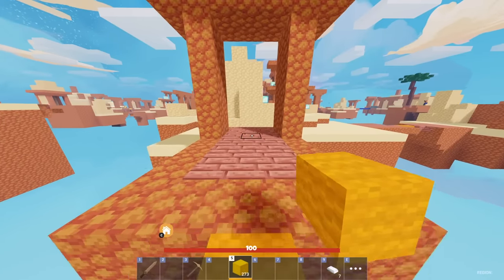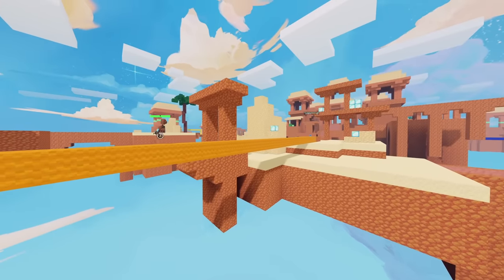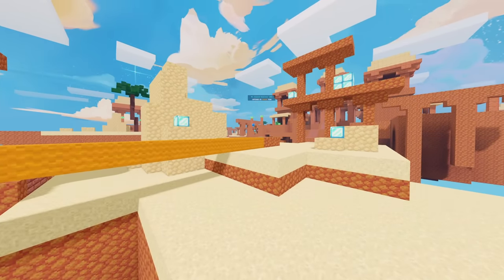First things first, we need to set out the layout — we need the most optimized layout. Less travel time is more optimization. He's just going to be going back and forth along this nice straight bridge.